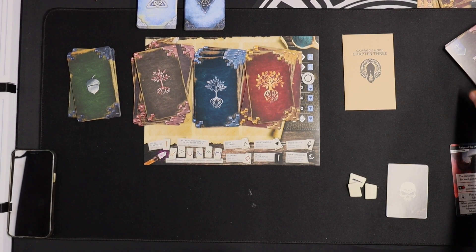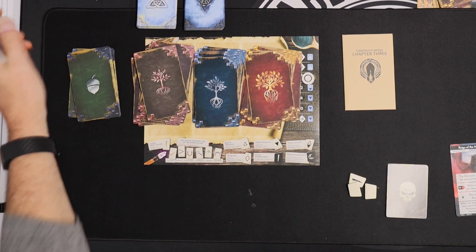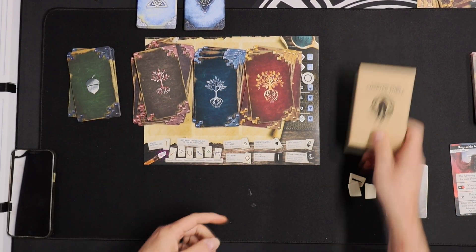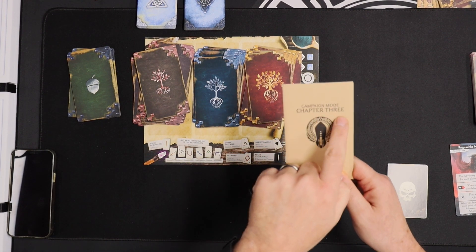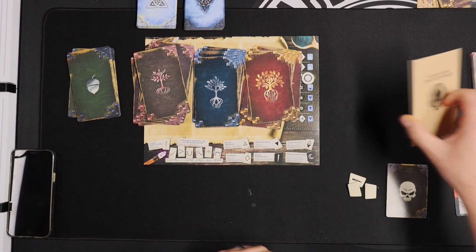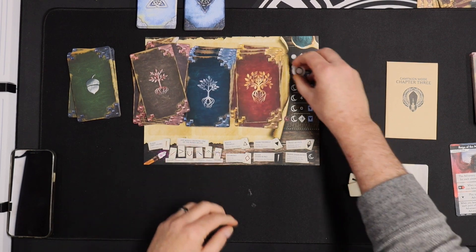Hey everybody, this is Jim the Tabletop Engineer. Welcome to a new playthrough video. Today I am playing Call to Adventure: Epic Origins. I'm going to be playing campaign mode, chapter 3. I haven't opened this yet — I need to go ahead and pick out my heritage.